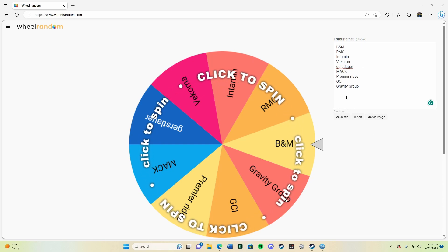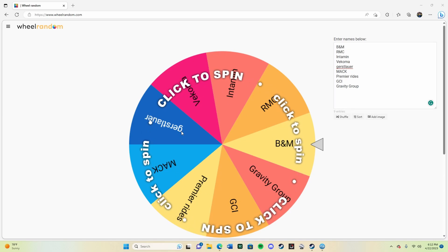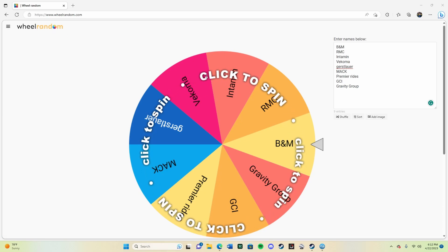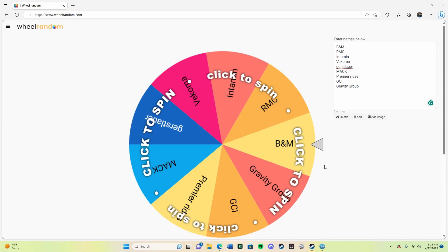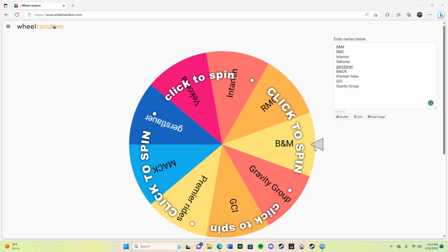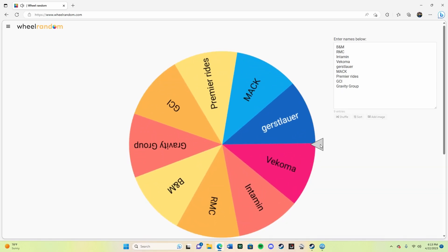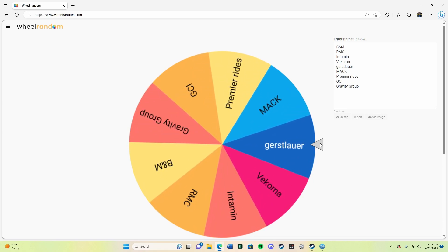What we have here is a bunch of names of roller coaster manufacturers on this wheel, and what we're going to do is have this random website generate a random coaster for us, and then we're going to build what it says to do. It's going to choose from a list of manufacturers. I did not want it to be GCI — it's Gerstlauer. All right, so we're building a Gerstlauer.